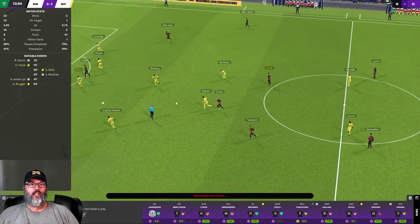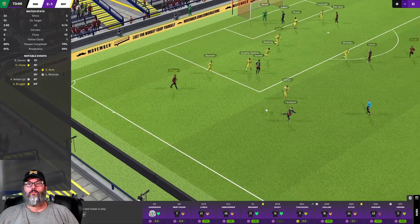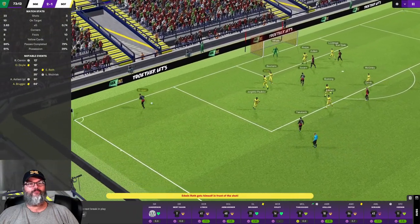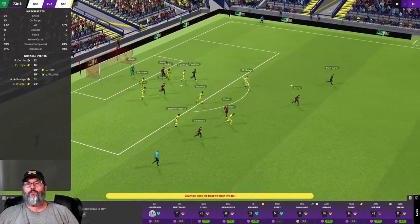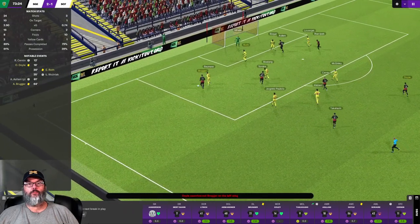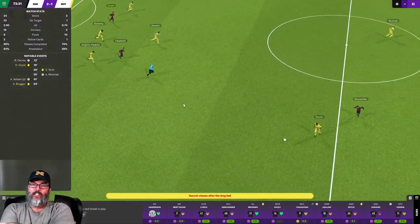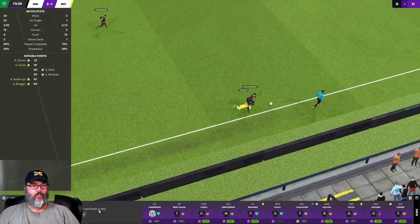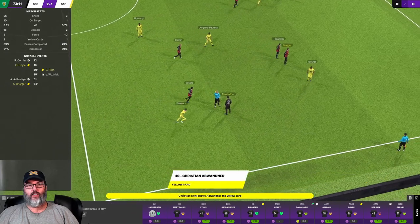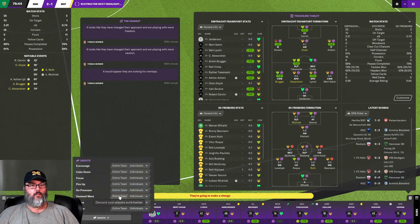I know nothing about chess. There's a nice pass, there's another one. I just hope nobody gets sent off — that would be bad. And that's our center back — is he going to please get a yellow? We'll call that a professional foul. Demand more.